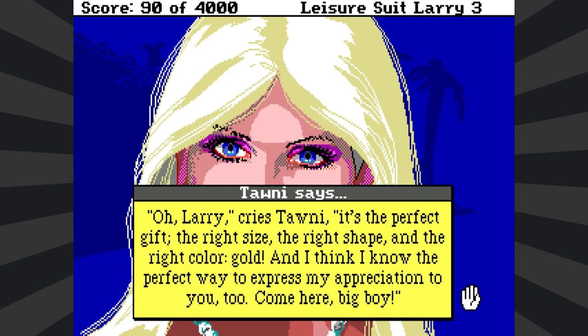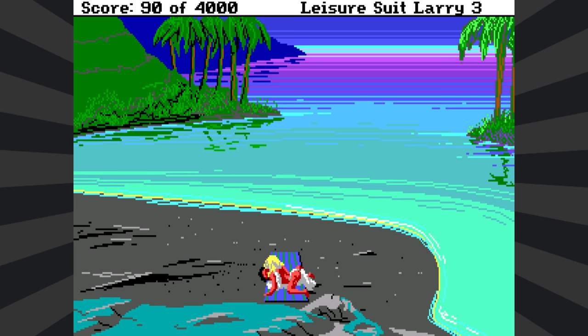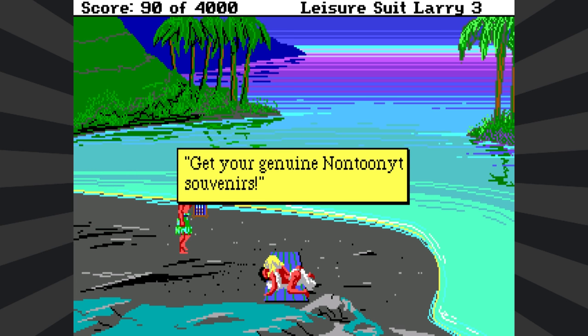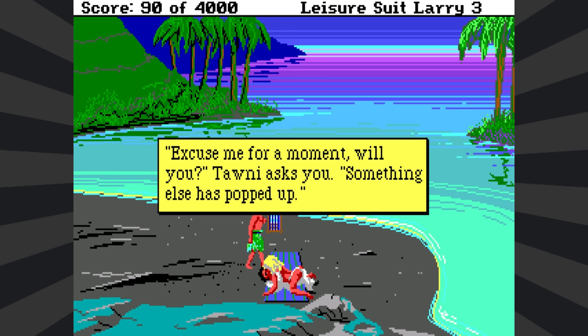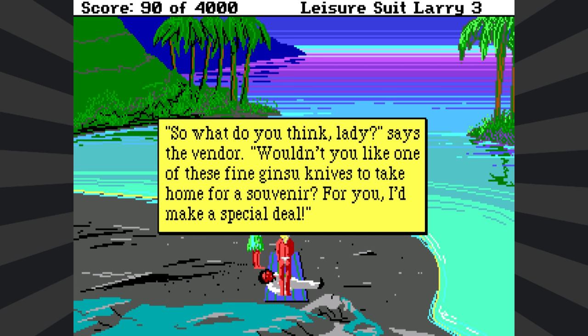That kind of dizzlinged to her lips. Larry, it's the perfect gift — the right size, right shape, and the right color: gold. That's back in the day when gold cards were the best. Now we have platinum and titanium and those cards that weigh about the weight of a brick. And I think I know the perfect way to express my appreciation to you, Tawny. Come here, big boy. Currying favors for sex. Wiggle, wiggle, wiggle. So we're just going to dry hump until the cows come home, are we? Depending on how high your filth level is, this will or will not be animated at all.